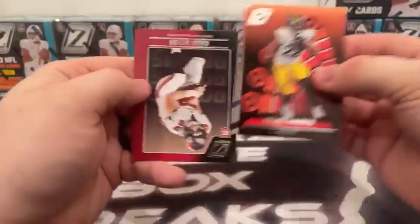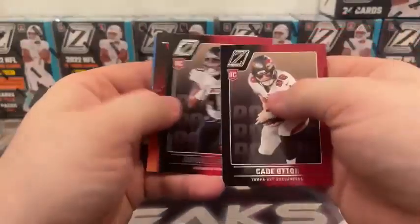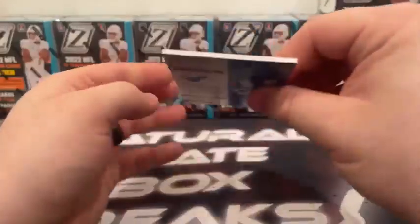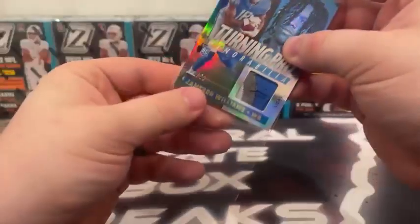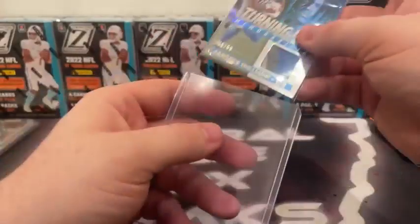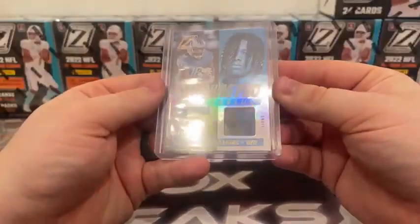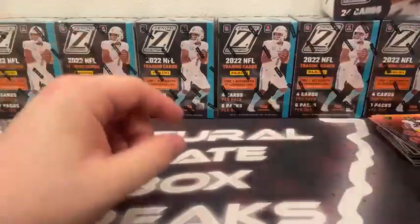Last pack — move the mem card to the back. Kaiir Omar (Arnold) rookie, base Najee, and our mem card is a little thicker — oh, that's nice. Out of 50, Turning Pro Memorabilia, Jameson Williams, out of only 50 — 31 out of 50, Detroit Lions. That is a three-colored patch. Very nice — congratulations Detroit.